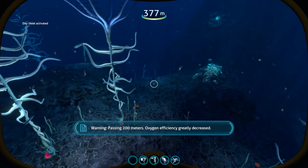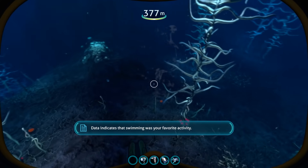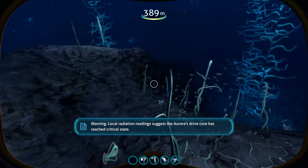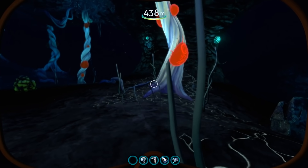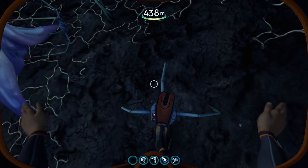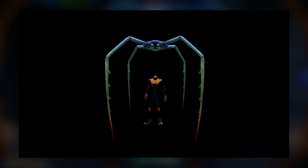Probably the scariest of all the normal non-leviathan creatures for me is the Blood Crawler, a member of the crawler family. These guys don't really look that big when you're just swimming around in the Blood Kelp caves. It looks like you could just squish them with your foot — they really don't look anything special. But when I looked at the wiki page I had a little bit of a heart attack because I realized how big they actually are.